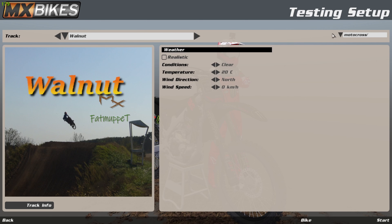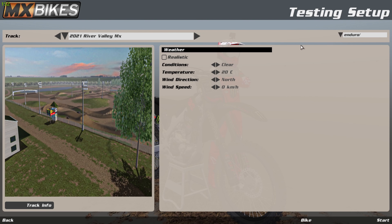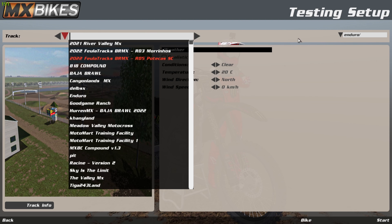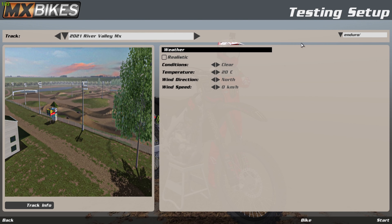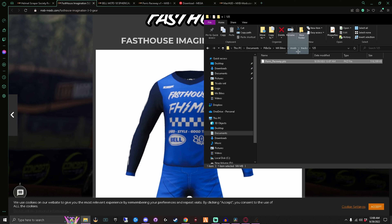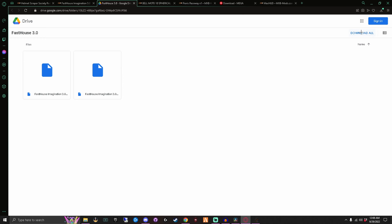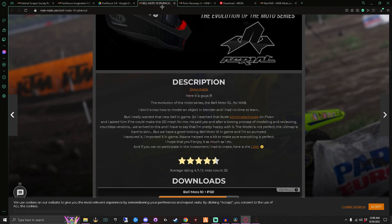Just to show you - in-game, you'll see how I have Custom, Enduro, and all the other categories. You'll have to go to the folder you put it in to find the tracks. That's pretty much it, it's pretty simple. I'm going to move that back into the Tracks folder and pop it into Custom real quick, and then we'll get to gear.